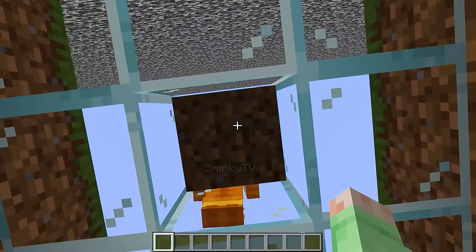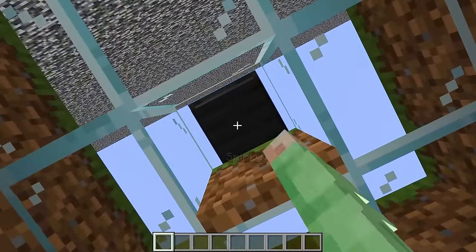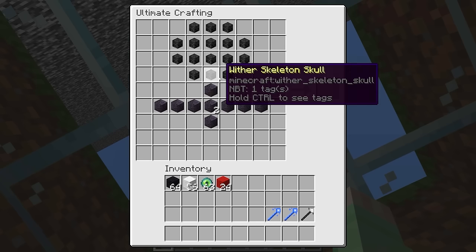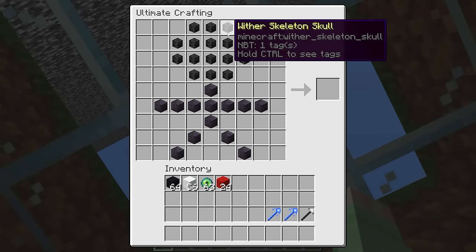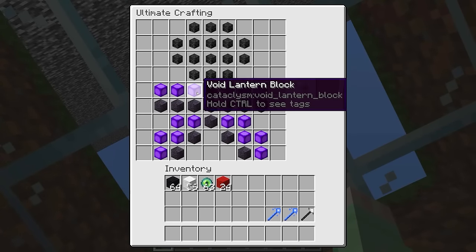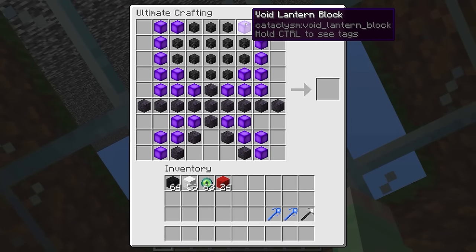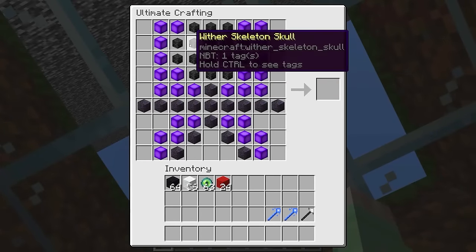Let's open up this trap door right under his crafting table and see what he's crafting! What is he putting in his crafting table right now? It looks like he's putting a bunch of wither skeleton skulls all along it, and then adding void lantern blocks all around it too! These are super, super crazy looking! Since Smirky is using all of these custom modded blocks, this is probably gonna spawn in an insane crafted mob!